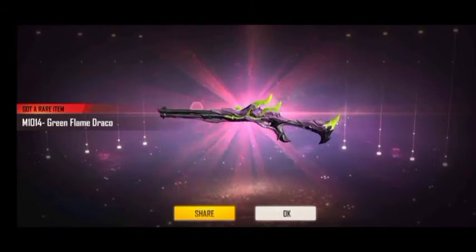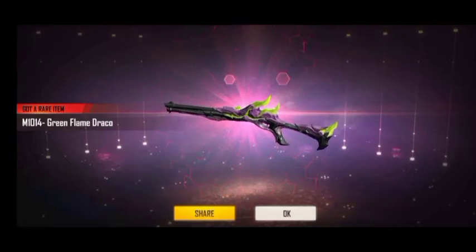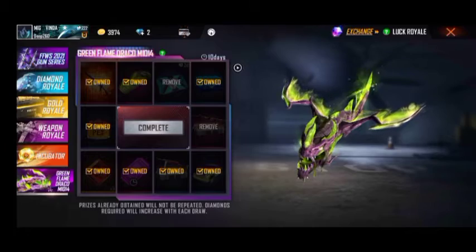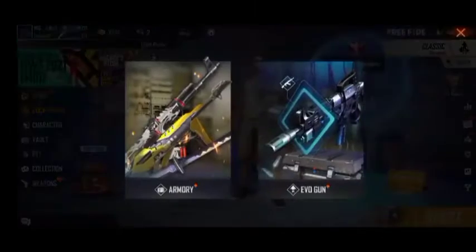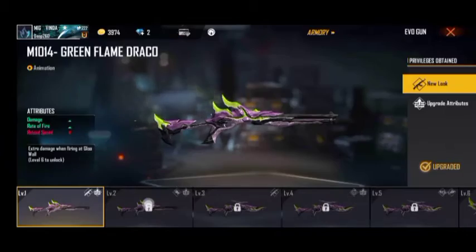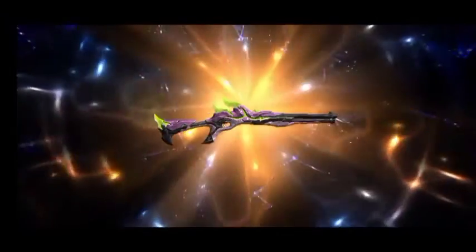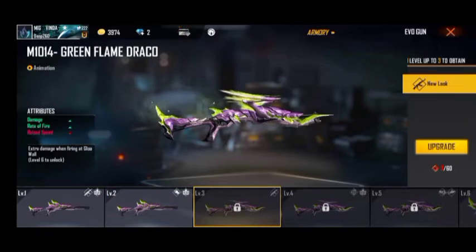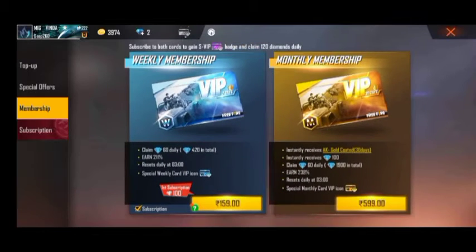Green flame Draco! Flame 1014 — I have to go level up, I have to go.